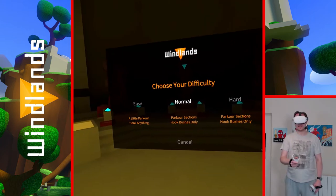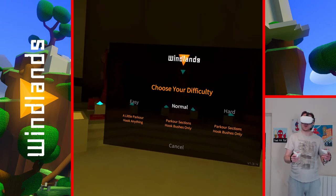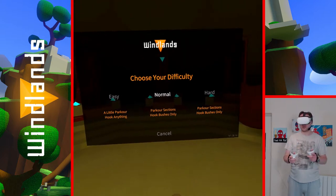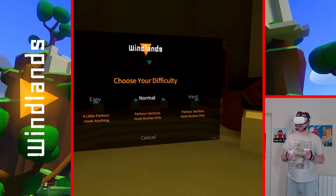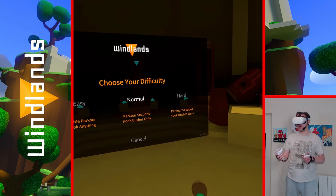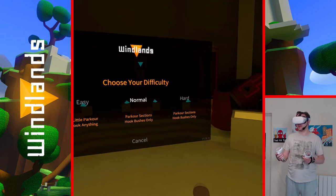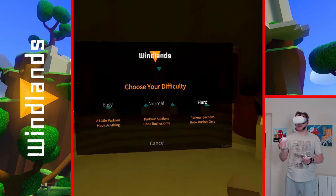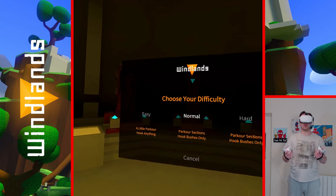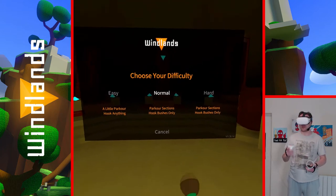There's a range of difficulties. Easy allows little parkour and you can hook onto anything. Normal parkour sections you can hook only onto the bushes, and then hard parkour sections — again hook onto bushes only. I'm not sure what the difference actually is between normal and hard; it might come down to the rope mechanics. We can check that out in a bit. So we're going to go normal.